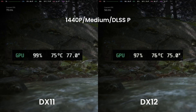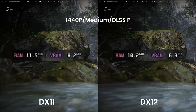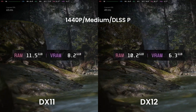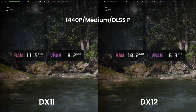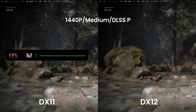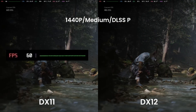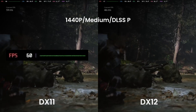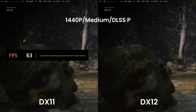Another massive difference is VRAM usage. It's 6.3GB in DX12, but over 8GB in DX11 — almost a 30% increase. System memory usage is also slightly higher in DX11. Some people reported more stuttering with DX11, but my frame time graph looks fine. Minimum and low 5th percentile FPS are acceptable. I think people with 8GB GPUs might experience frame drops because DX11 uses more VRAM, leading to unstable frame times.